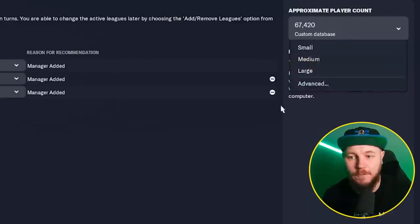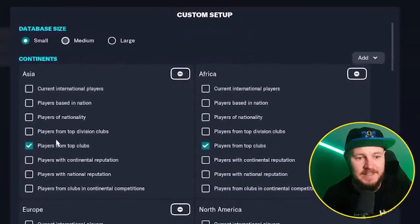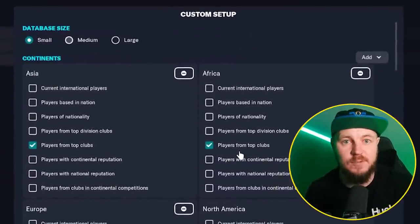If you don't have a lot of those nations selected — for instance if you don't have the continents selected at all — then those continents won't show you as many different countries as you possibly could scout in your recruitment focus.